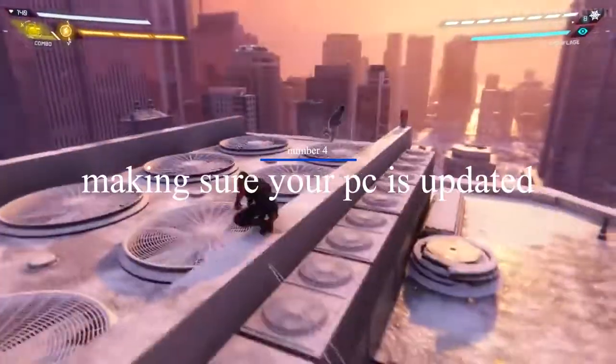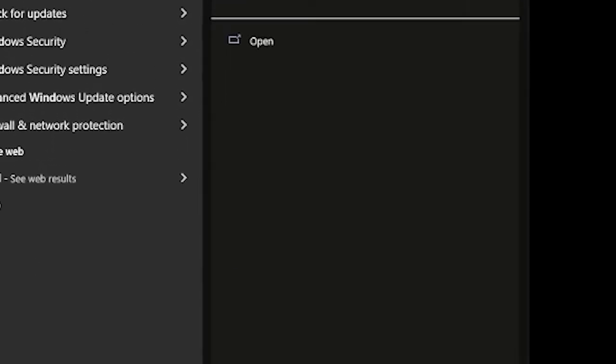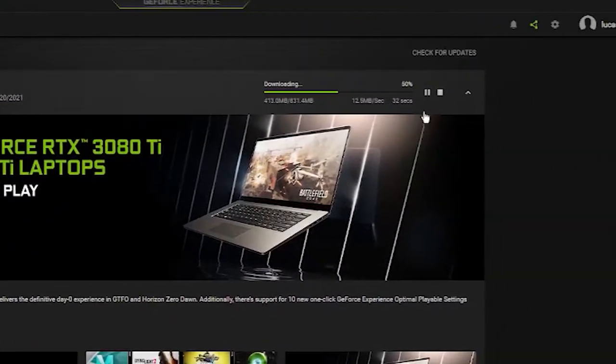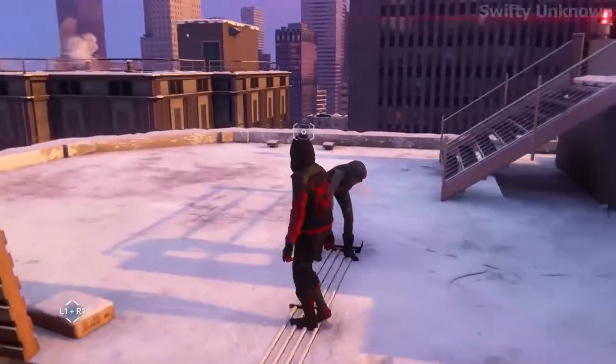The next tip is making sure your computer is the best it can be and up to date. This includes making sure your Windows is up to date — you can do this by typing Windows Update into the search bar, then press check for updates. Also make sure your graphics card is up to date; you can do this by going into the software and pressing update drivers. If you don't have software for your graphics card, you can go to the website and it'll probably be there.